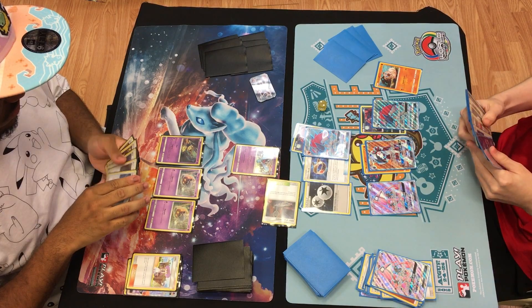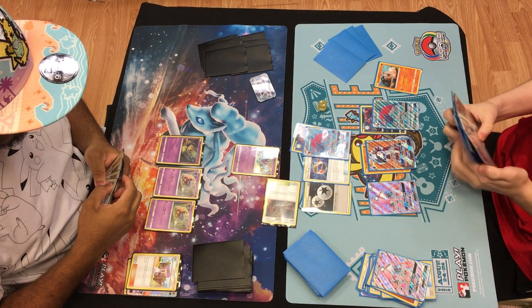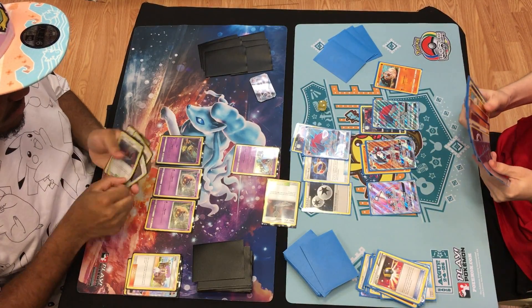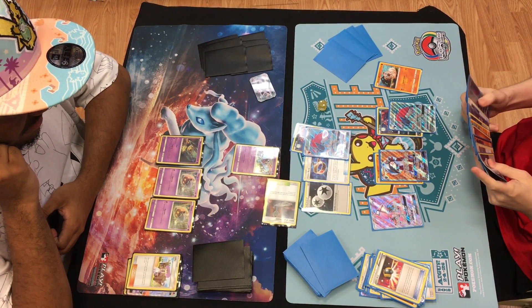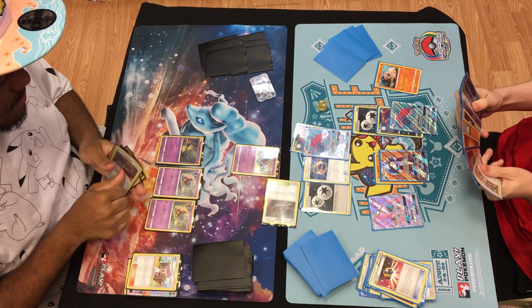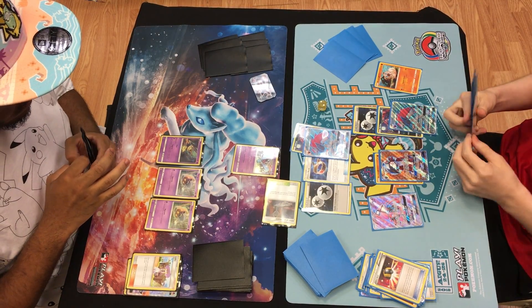We see a Trade here from the Nooch. Is this generally a bad matchup for Malamar? For the most part, yeah. I think the Ultra Necrozma version probably has the best matchup versus any Zoroark variant, especially if you draw hot or even semi-well. The matchup is pretty close — it's pretty skill-based too, depending on the players and their builds.